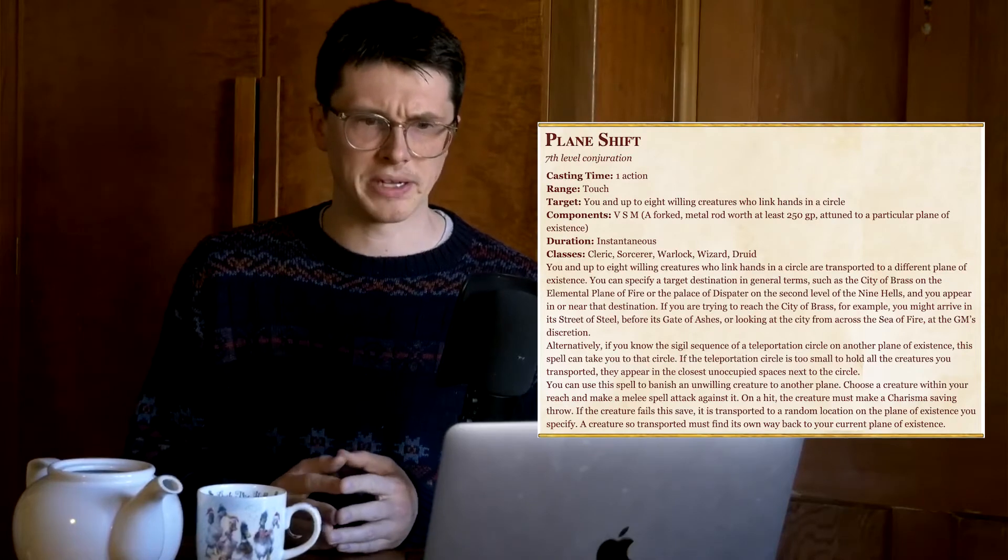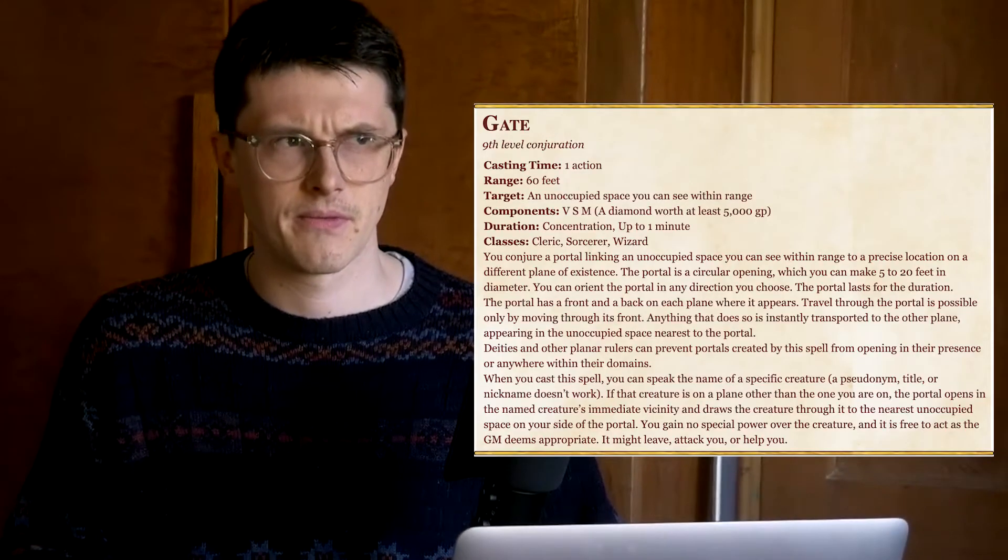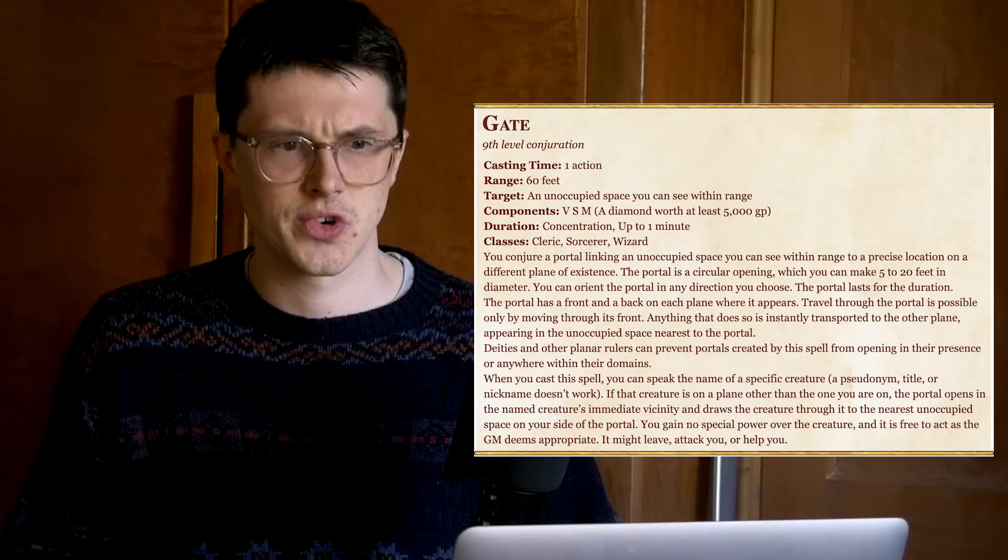If you want to move from one plane to the other, the easiest way to do that would be to cast Plane Shift. Only Plane Shift is a level 7 spell, which means your party aren't going to be going anywhere for what feels like a lifetime. Alternatively, they can use Gate, which is a level 9 spell.